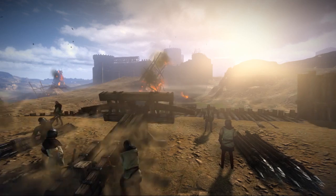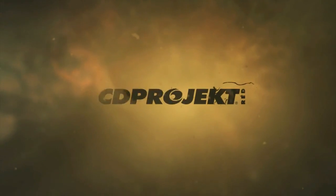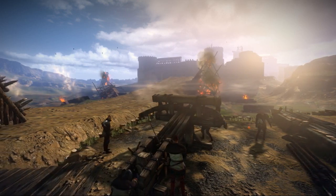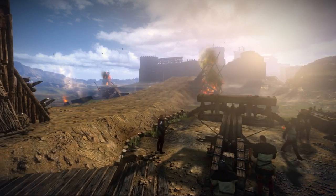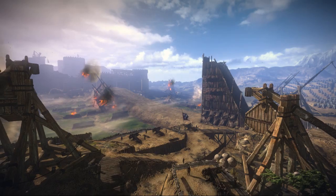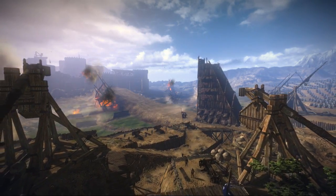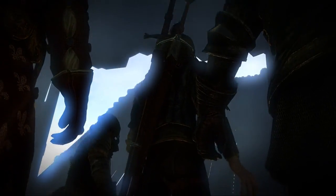Player choice is an essential element of The Witcher 2. Here we are at the very beginning of the game, where we find Geralt being a personal guard of King Foltest, who is storming the gates of Lavalette Castle. Let me tell you what set of skills Geralt has that even the King feels safer with The Witcher by his side.